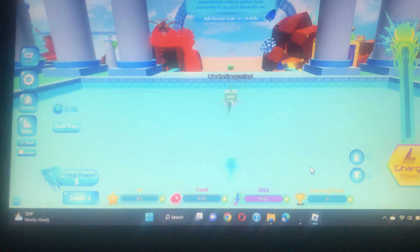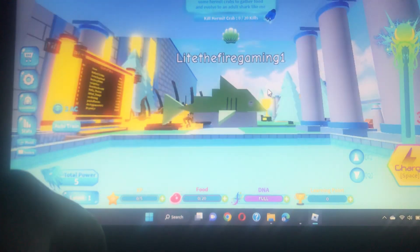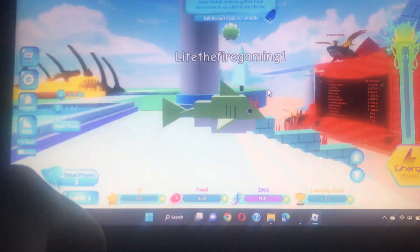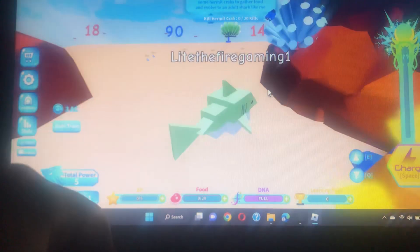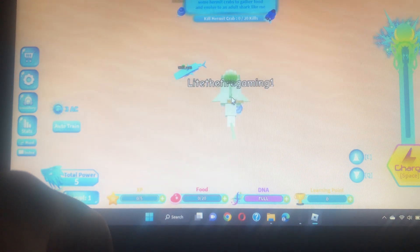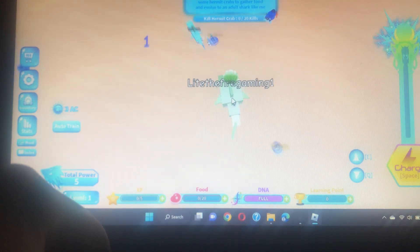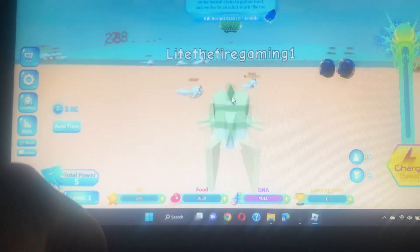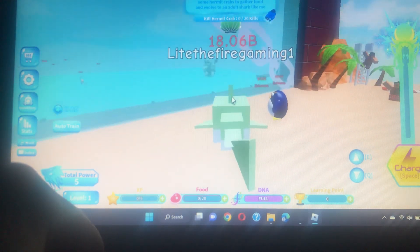Alright, so we have XP, food, DNA, and learning points. Charge is mapped to space — I don't know what that's supposed to mean. I'm a baby shark and I don't know what charge does. Do I just click or something?